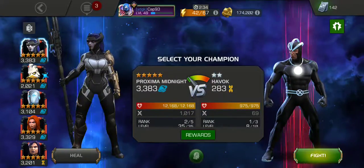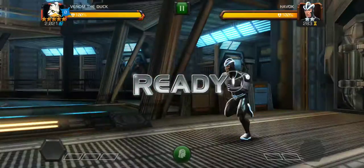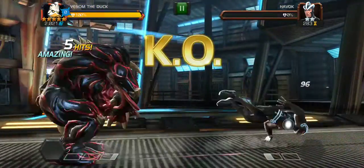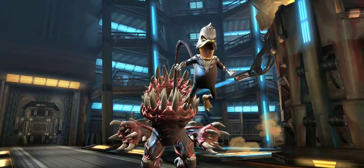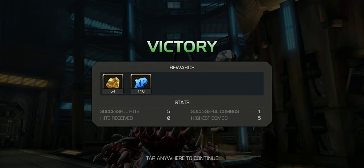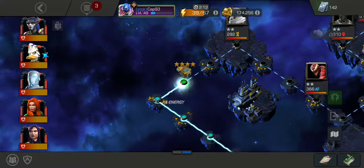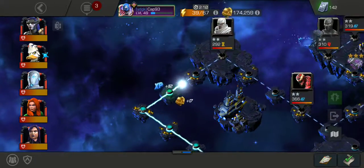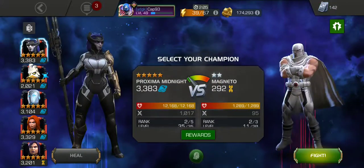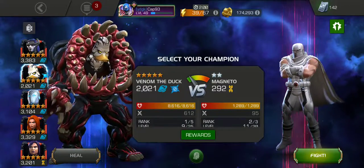Alright, next — we'll use Venom again. I'm not checking the potential rewards; it's pretty much the same unless it's a boss — it's either going to be Tier 1 Iso-8 or Quest Crystal. We didn't get anything that time. First a chest, which is four stars. I'm surprised that with the introduction of five-star and six-star heroes, they haven't come out with five-star chests for stuff.